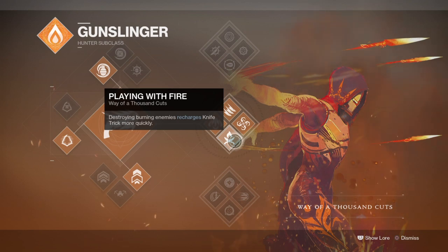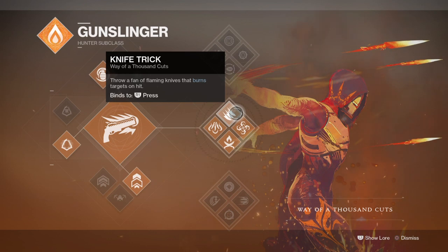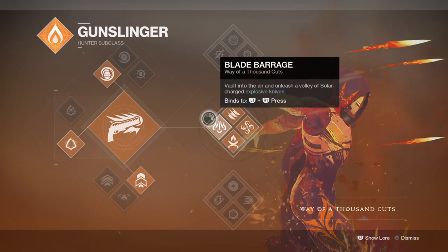What I plan to achieve with the build is to use Shards, my super, and the Energy Converter mod to constantly replenish my super uptime to around an 80–100% super recharge rate in a near instant. That part is quite easy to achieve with the right mods, and as long as you have the grenade regen mods at your disposal, you'll be halfway to your goal.